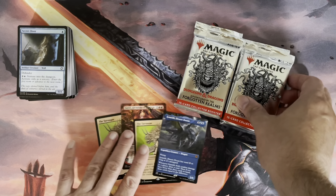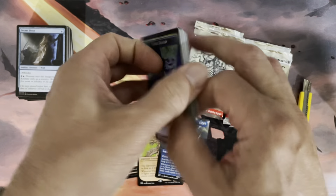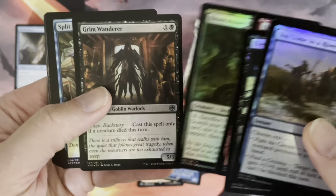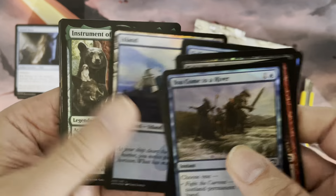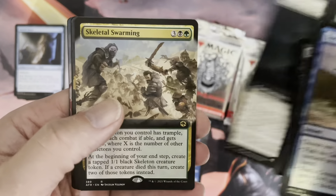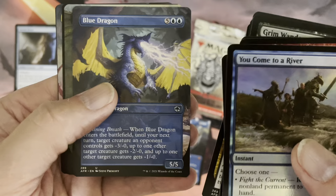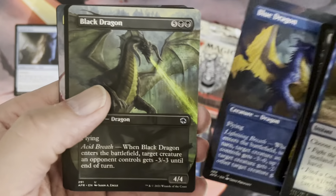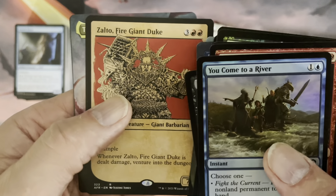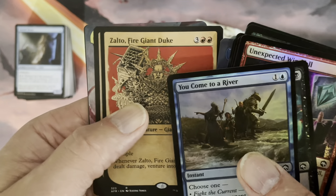We're halfway through. We've got four mythic rares so far. I've been doing my little bit of complaining about these collector boosters, but fact remains these are the most fun to open - you do get the most goodies in these. Mantle of the Ancients - Commander. Skeletal Swarming. Blue Dragon - just a borderless uncommon. We get the Black Dragon too. You can get up to five of these in one pack. Zalto, Fire Giant Duke.